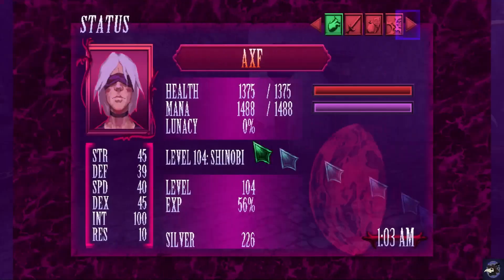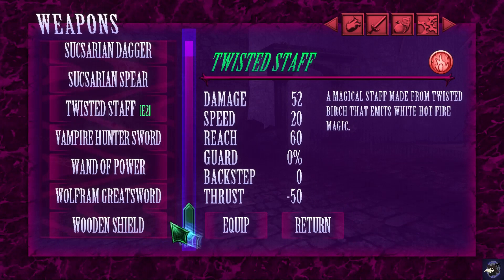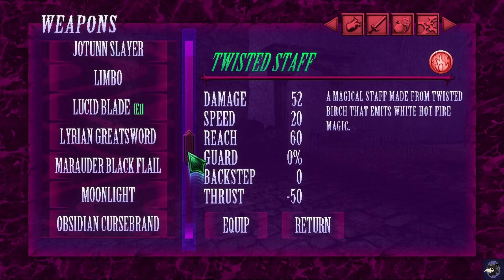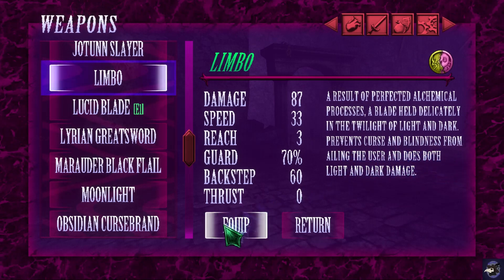We have the Limbo created. We have finished all the recipes. The Limbo — it's alphabetical, so we gotta scroll up a bit. A result of a perfected alchemical process, a blade held delicately in the twilight of light and dark, prevents curse and blindness from ailing the user, and does both light and dark damage. Let's check this out.